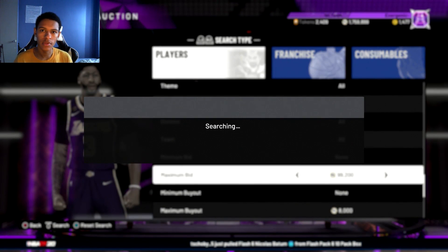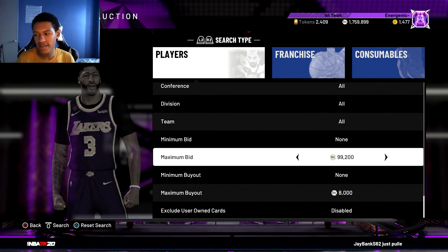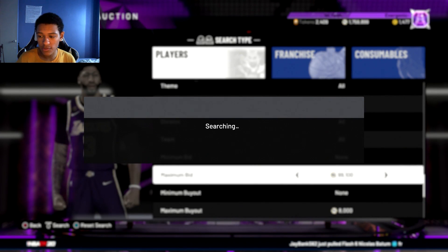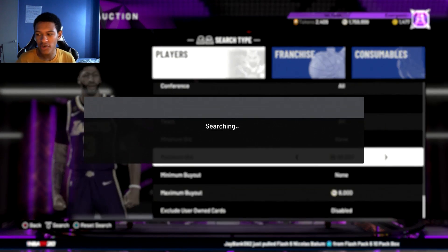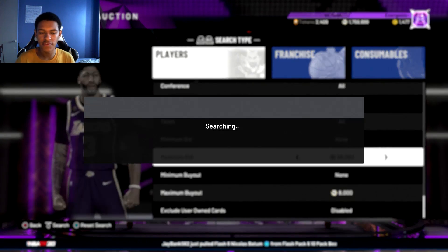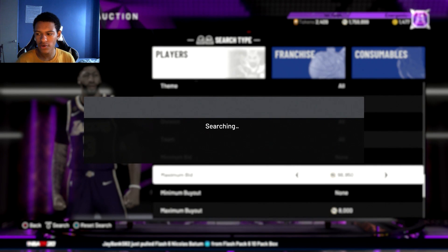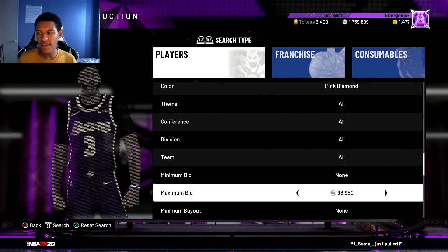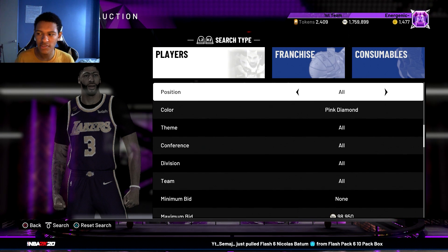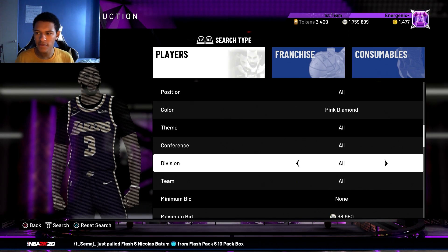This filter is for people — with the 8,000 max buyout, it depends if you're going to include David Thompson or not. If you're keeping him on the filter, all you need is 8k. But if you're going to filter him out, you might need like 12 to 15k MT minimum to snipe while filtering out David Thompson. So this is for anybody from 8k or 12 to 15k and above — at that point you can start sniping these pink diamonds and see what you can get. I was only on there for a minute or two so it's not enough time to really see something.